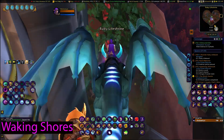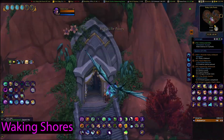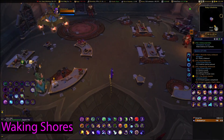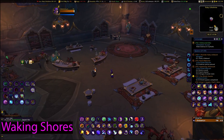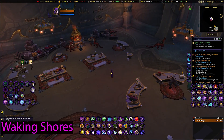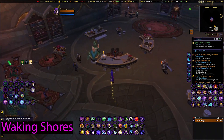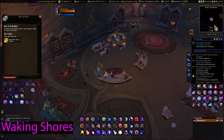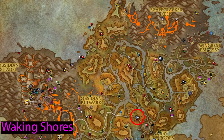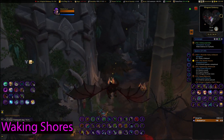I decided to start Waking Shores at Ruby Life Shrine, coordinates 58, 67. When you land at the flight path, you'll land at the top portion — fly down and go inside the building; the barrel will be right at the entrance on the table. Then I went to Wingrest Embassy at 76, 35.